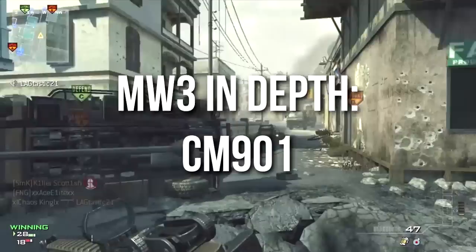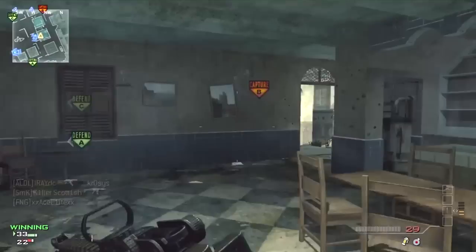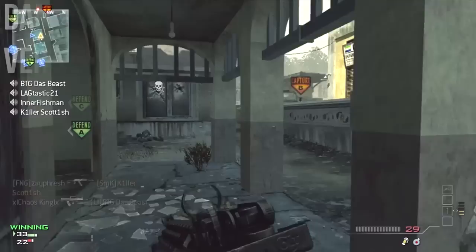The CM901 is my least favorite assault rifle in Modern Warfare 3, and I believe it is the statistically weakest assault rifle in this game. Despite my own very strong personal biases, I'm going to try very hard to bring you the best and most analytical review possible.